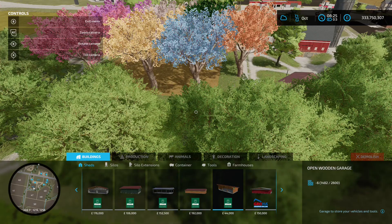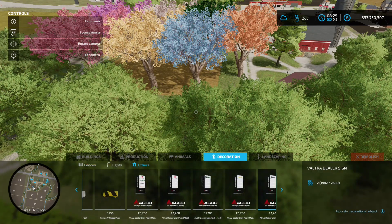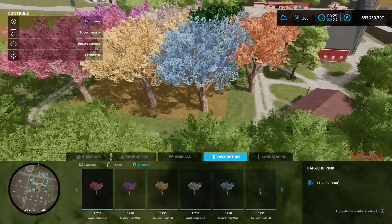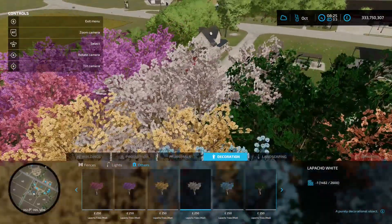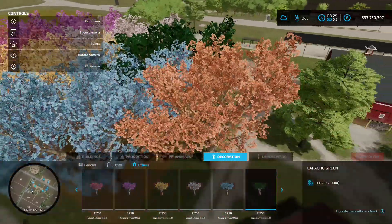You're going to find these in the construction menu under decorations and others. They're 250 each and you've got various different colors: pink, purple, yellow, white, blue, green, and orange. If you want to make yourself a little rainbow colored forest, yeah these look all right, nice and bright.